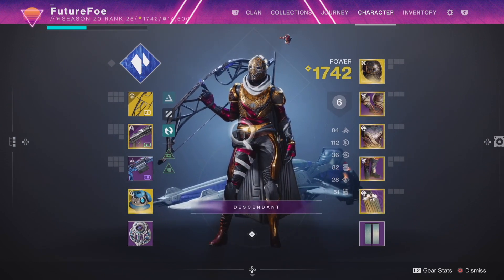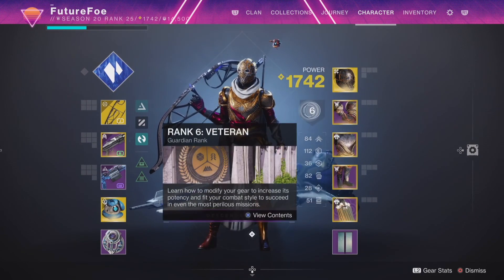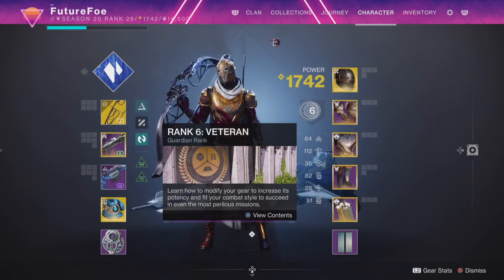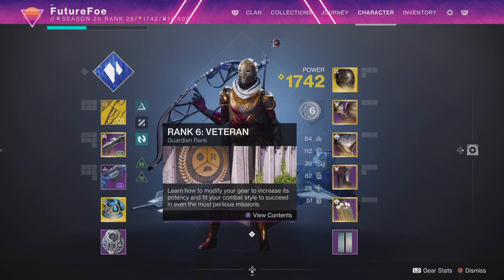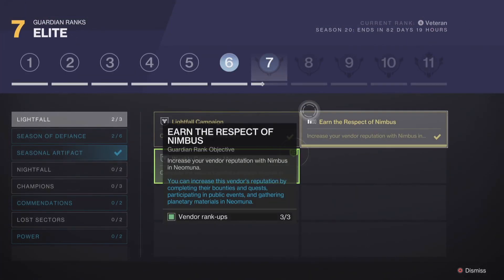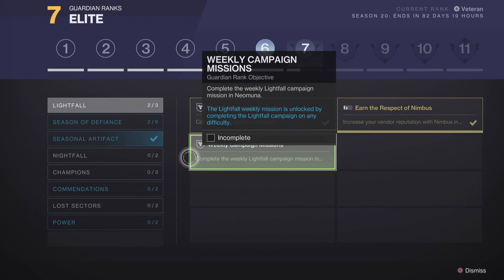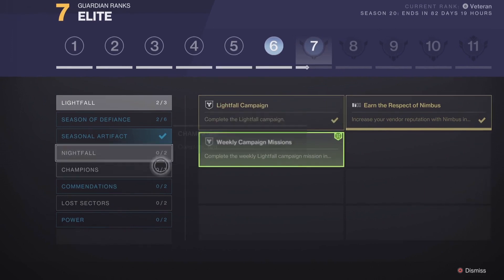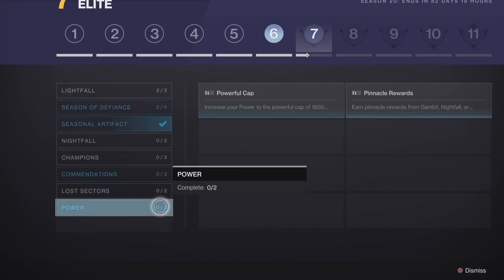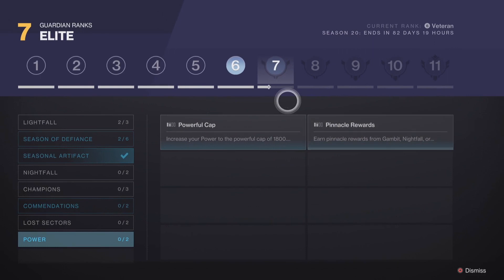Now let's take a look at the right side of the character menu screen. First off you'll notice the currencies are completely gone — I'm a huge fan of that, they were just floaty and junky. They are of course still in the inventory menu. The most noticeable thing is the new guardian rank system. As you hover over it you can get a good idea of your rank. If you've been playing Destiny for a long time you'll most likely start with veteran, which unlocks the first six loadout slots, and once you rank up to 10 you'll get the rest.